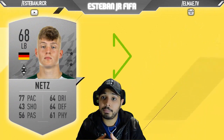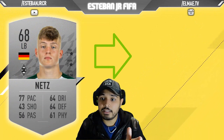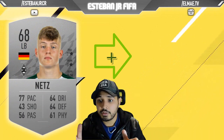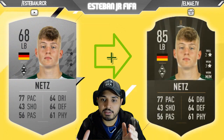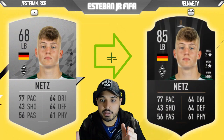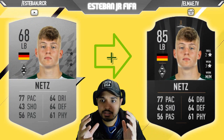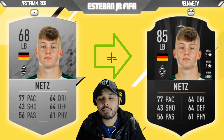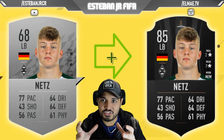Later we have our first German player and we are talking about Nets. He plays in Borussia Mönchengladbach. He is a 68 and he can scale to an 85. He is a really really strong player — dribbling 64, defending 64, physics 61, pace 77. He is really good and at the same time he is really tall, so you need to consider him if you want a really strong defensive back.